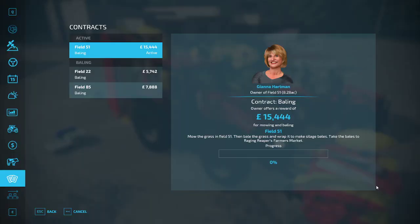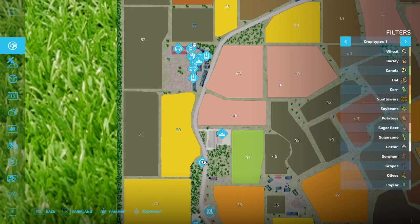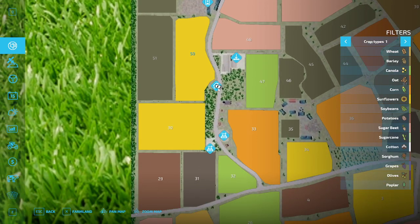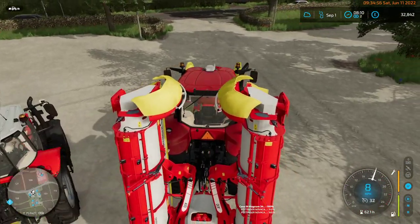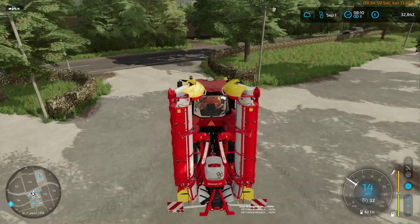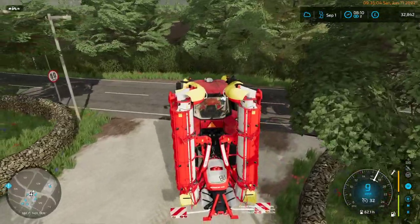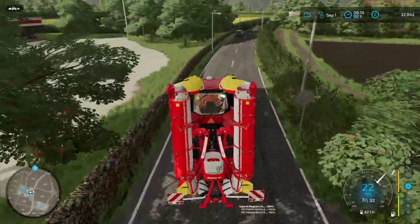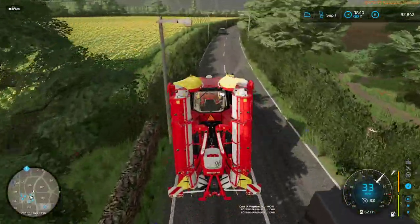We need to go to field 50. The problem is field 51 - I haven't even been to 51. Oh, it's behind that farm, behind field 50. There's our house. I'm thinking I'll drive this tractor over there, and then we'll put a worker in our tractor to bring the windrower while we get to mowing.